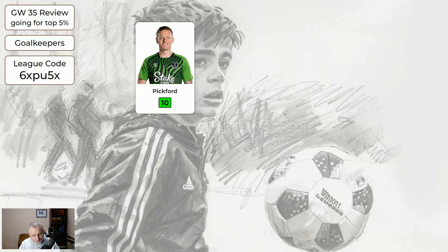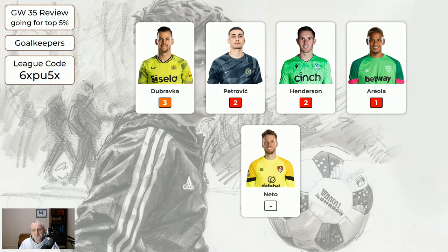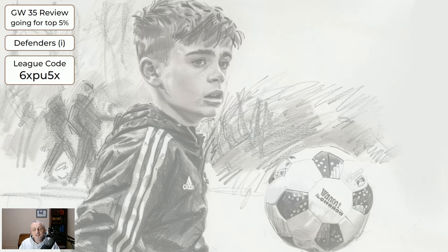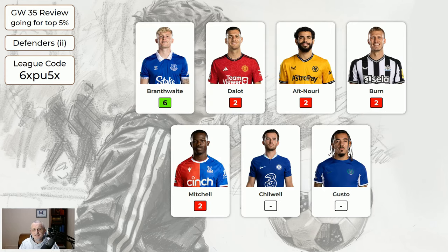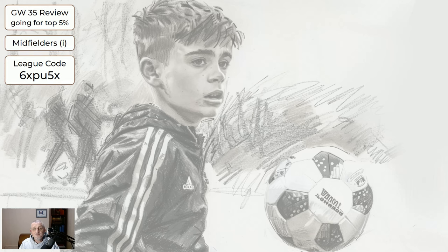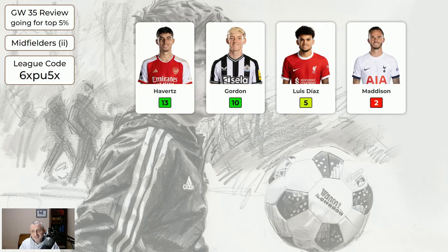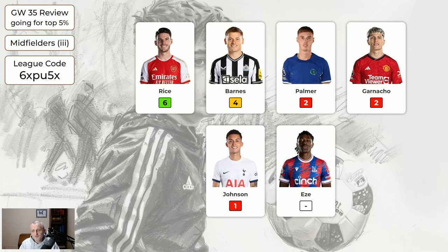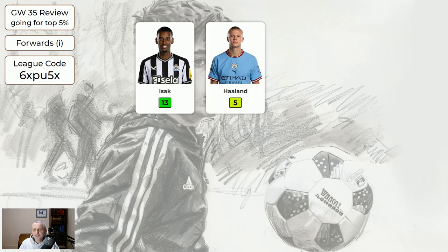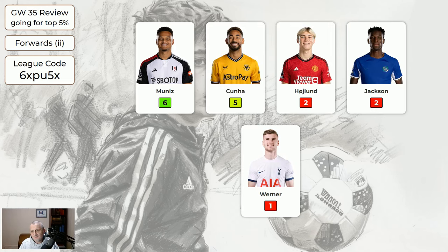For the goalkeepers, Pickford continues to do well — Everton at home are very good, away from home not so good defensively. Onana 4; the other expensive keepers nothing; cheaper keepers nothing. For the expensive defenders, Robertson 9; the rest nothing. For the cheaper defenders, Branthwaite 6; the rest nothing. For the expensive midfielders, Saka 12, Son 7, Fernandes 4. For the cheaper midfielders, Havertz 13, Gordon 10, Luis Diaz 5. For the cheapest midfielders, Rice 6, Barnes 4. For the forwards, Isaac 13, Haaland 5 — nice to see him back; the rest nothing. Cheapest forwards: Nunez 6, Kuna 5.